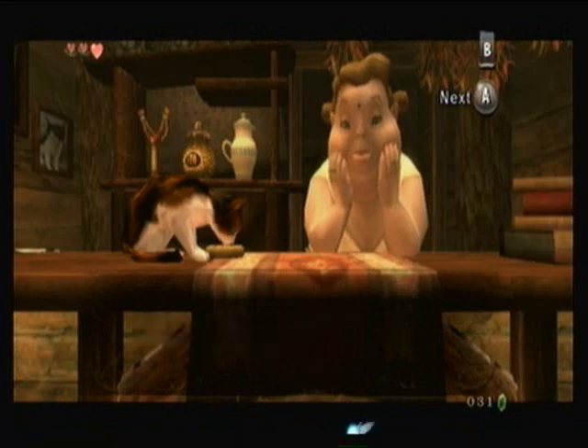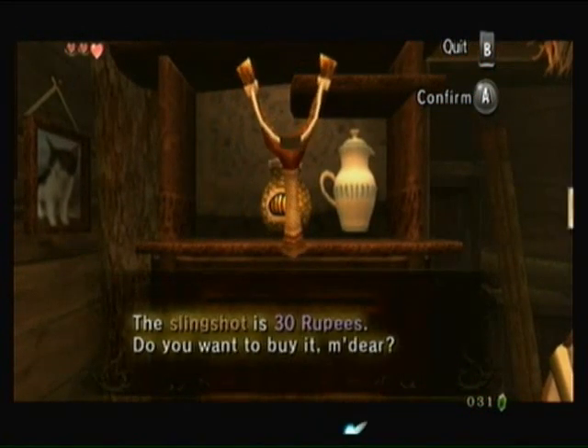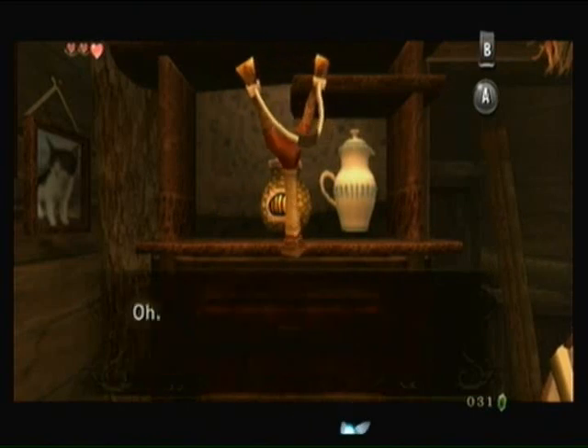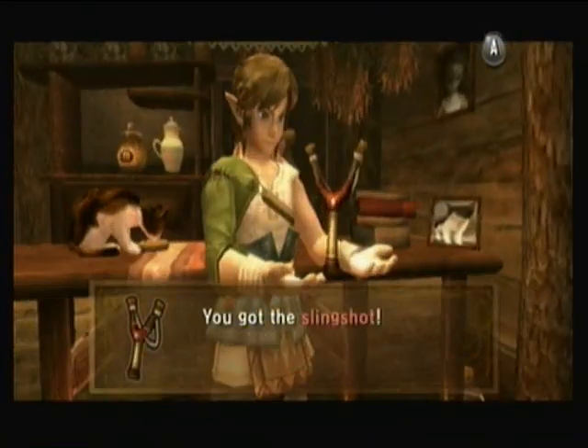I know this game starts off really slowly. Cattle herding — or goat herding, whatever the hell we were doing. All I know is right now we have 30 rupees and it's time to buy a slingshot. You can find rupees pretty much anywhere you'd expect in a Zelda game. There's a ton around town if you just look in the right spots.